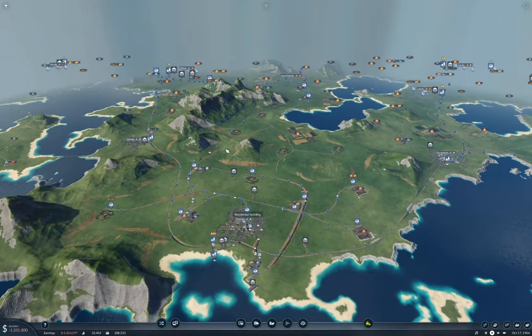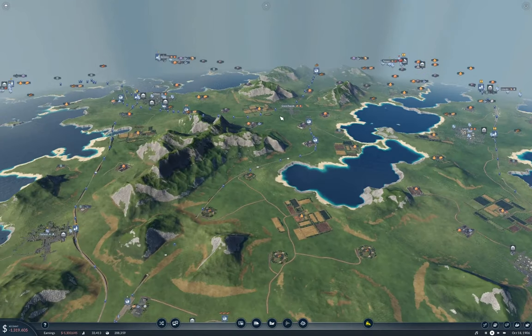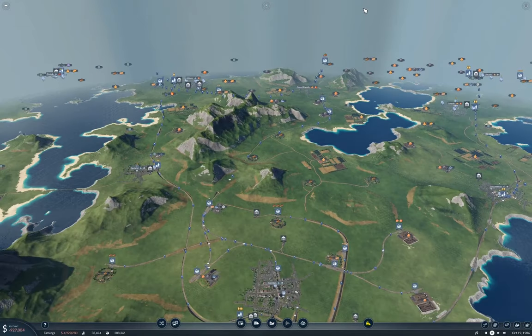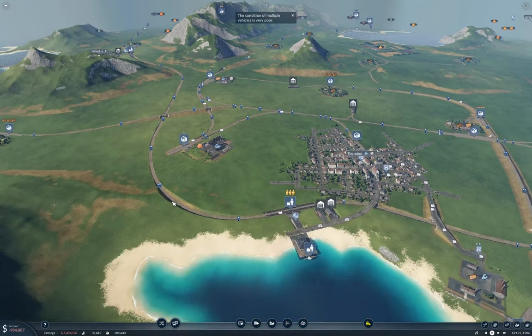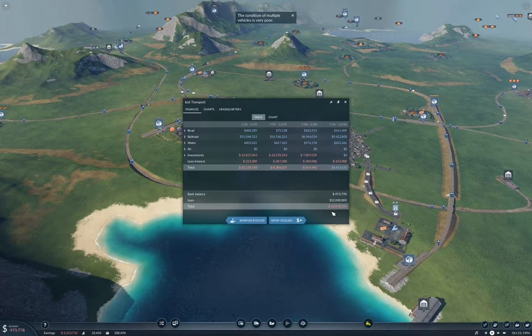We'll have a connection at Thornton, a connection at Tempe, and it'll serve Grand Rapids and Wichita. Now this is going to be something of a complicated line and we're going to need some cash before we can do much of anything with it. Of course we have $18 million in loan available, so that will be potentially helpful.